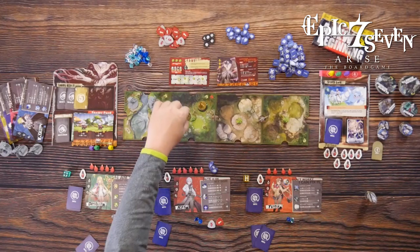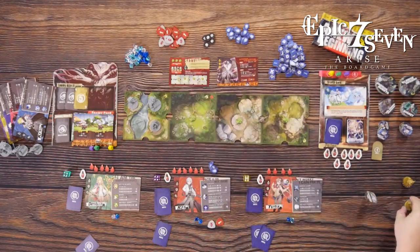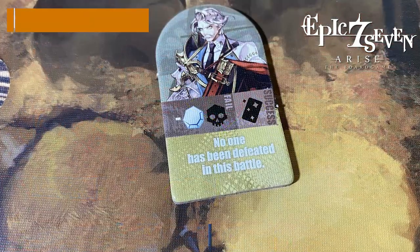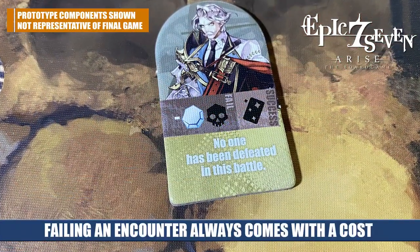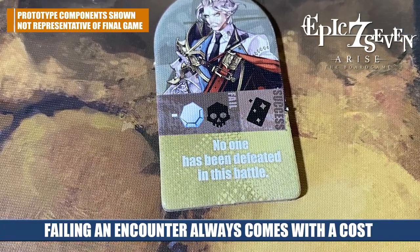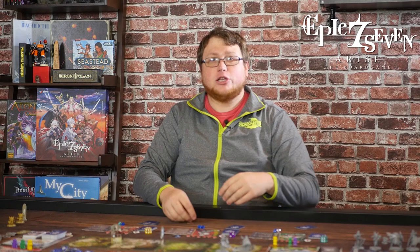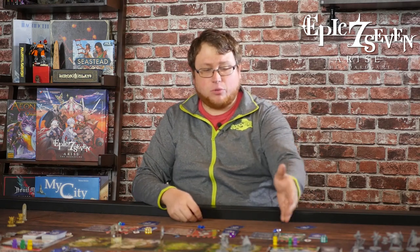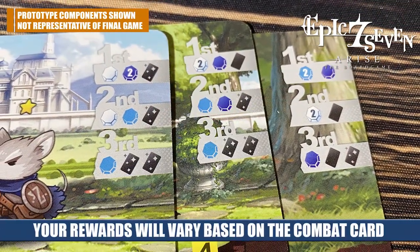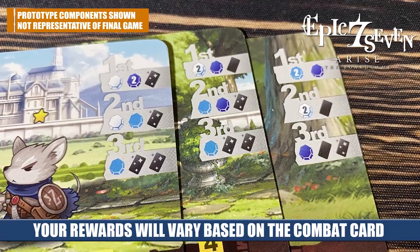The battle continues until one side wins — either you've eliminated all of the enemies, or they have eliminated all of you, in which case it is game over. You also check to see if you completed that set-aside encounter; if so, you gain that reward. To determine who gets the battle rewards, you look at contribution points scored over the course of the battle. Whoever contributed the most gains the best reward, then the second player, then the third.